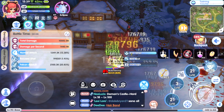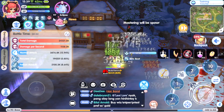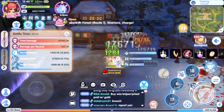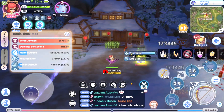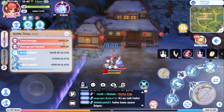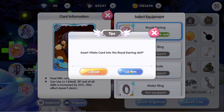Let's do this one for one minute. For one minute we managed to hit the Eclipse for around 65k to 66k damage, as you can see here. That's the total damage without the Vitata card. Now let's see what happens if we equip this one.